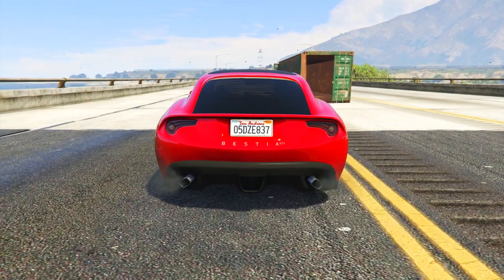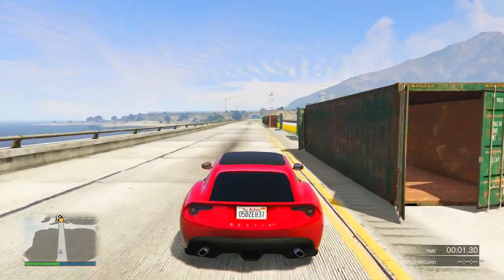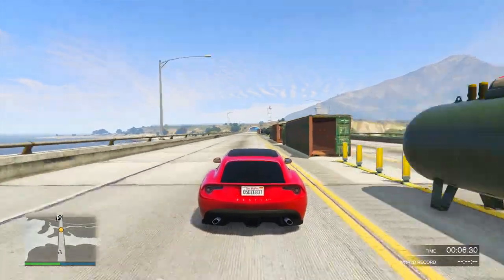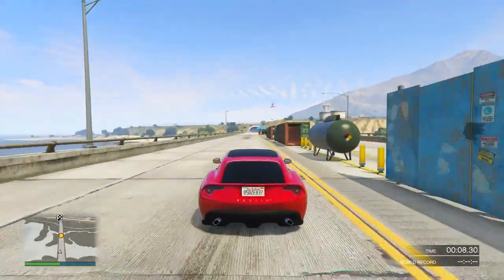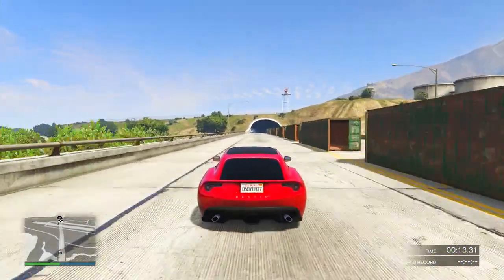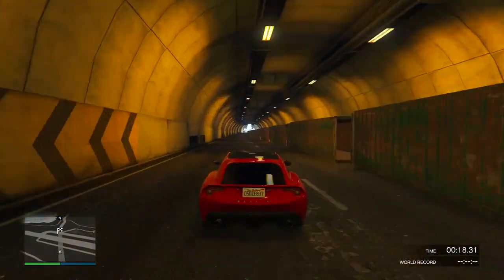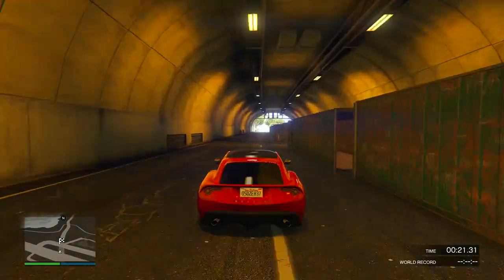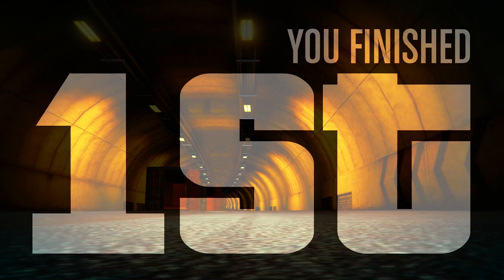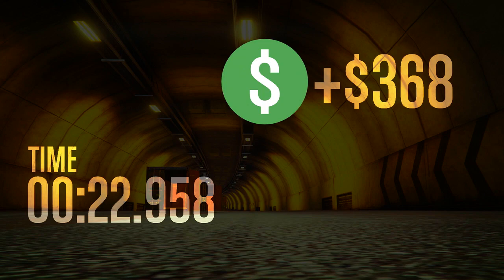Now let's move on to the sports vehicles. We got one new sports car in this update, and that was the Grotti Bestia GTS. I'm not sure how I feel about it, but I wanted to run it first. It came in with some interesting times — the first one was 22.958, and when I originally got that time I thought this car has some potential. But then the second time was 23.058, and I slowly realized that it would not compete with some of the other sports cars we were going to look at.